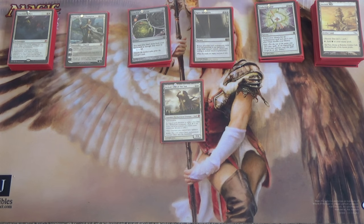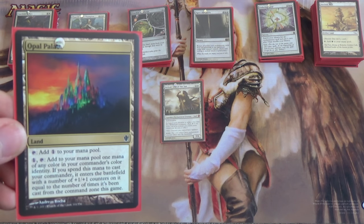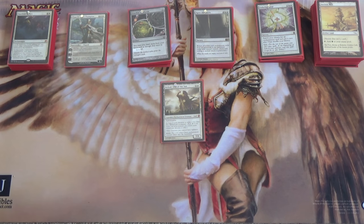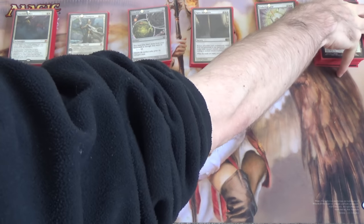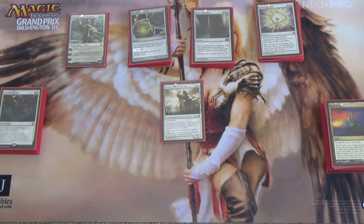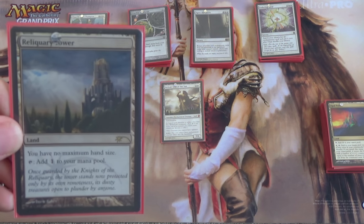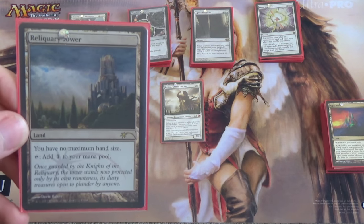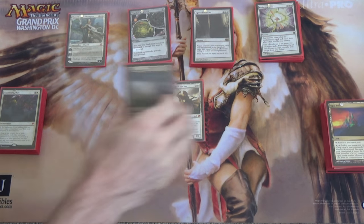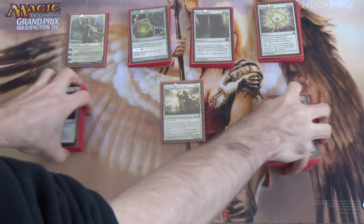Next, because this is an EDH deck, we run Opal Palace — why not, of course, it's one of those auto-includes in every EDH deck. Why not make Heliod a 6/7 or a 7/8? Then Reliquary Tower — you have no maximum hand size. For the few draw effects we have, that becomes important.